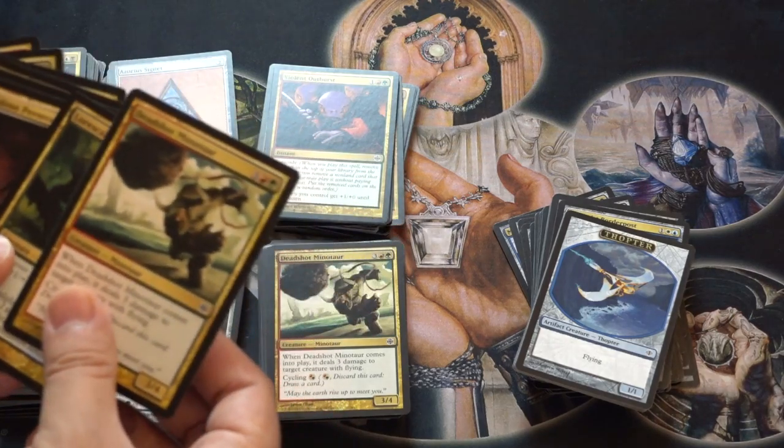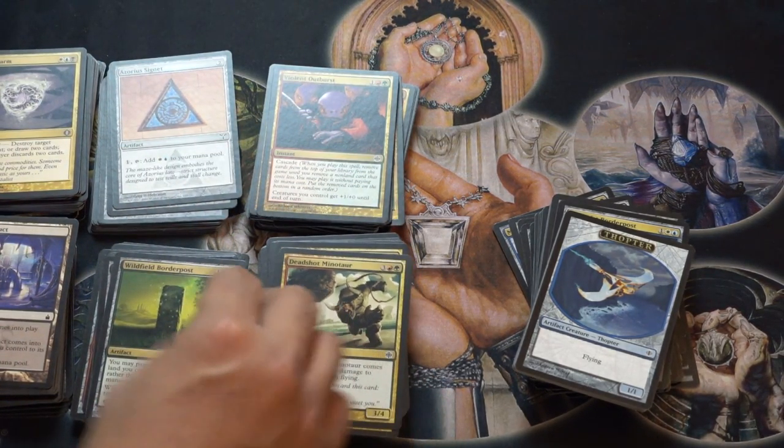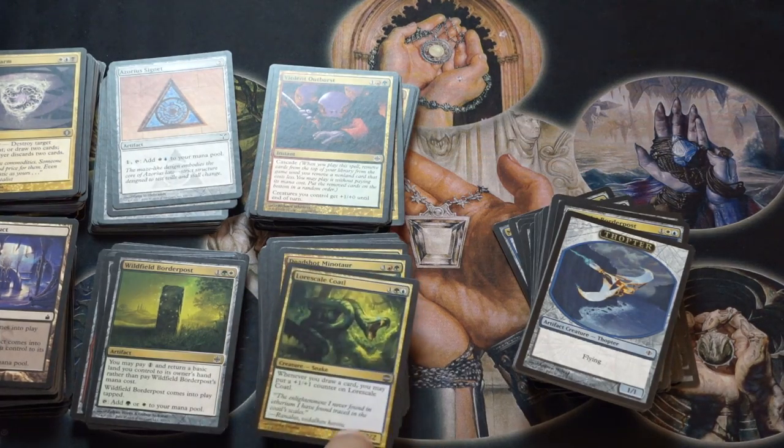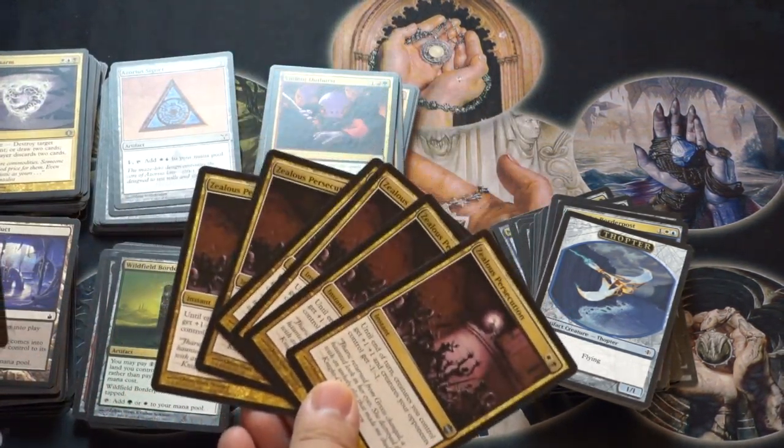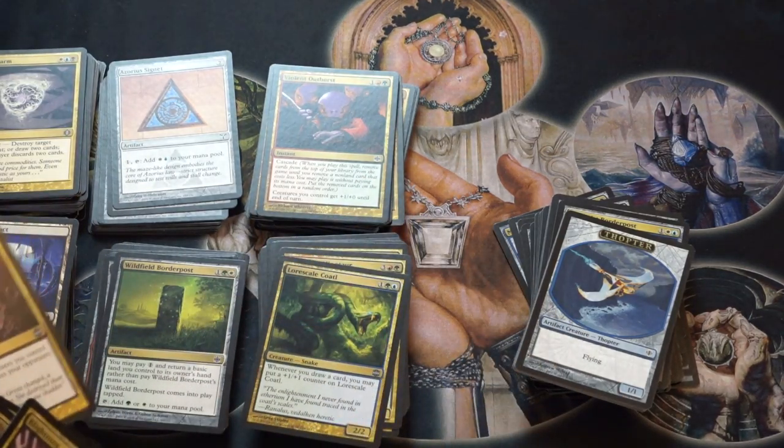And we have some more cycling. We have one of these dudes — always good for EDH. I only found one of them, so I guess he took them out. A Zealous Prosecution — somewhat good. Blightening — somewhat good again.